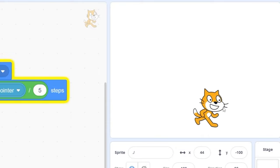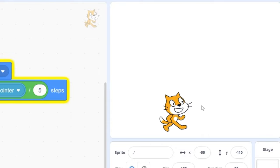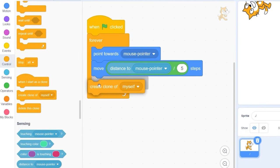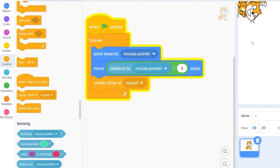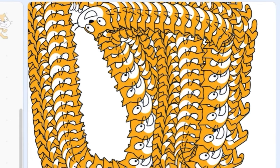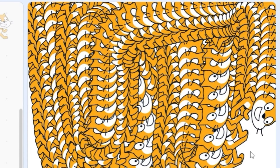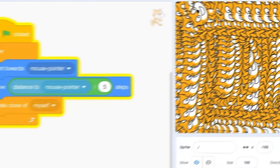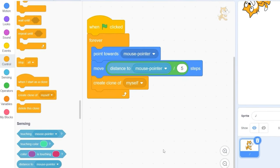For the next coding hack, I'll show you how to make a trail that is going to follow the cat. Let's go to Control and drag out 'create clone of myself.' Pressing the green flag, you'll see there is a trail behind the cat, but there's one problem — there is a 300 clone limit on Scratch, so once we reach that limit, Scratch is going to start to lag and bug out.